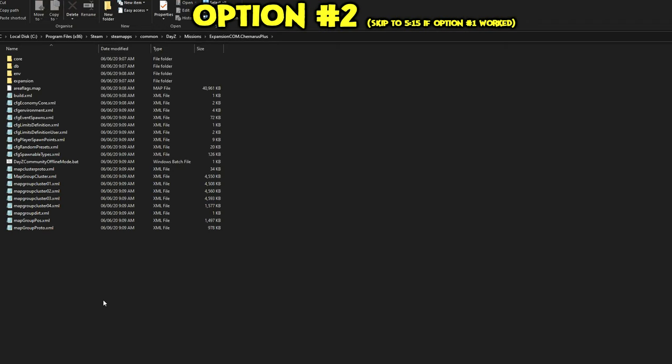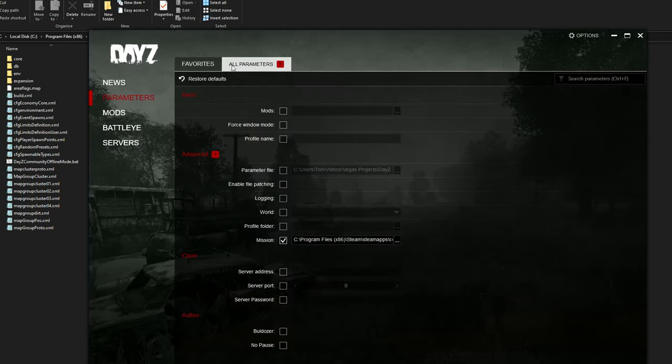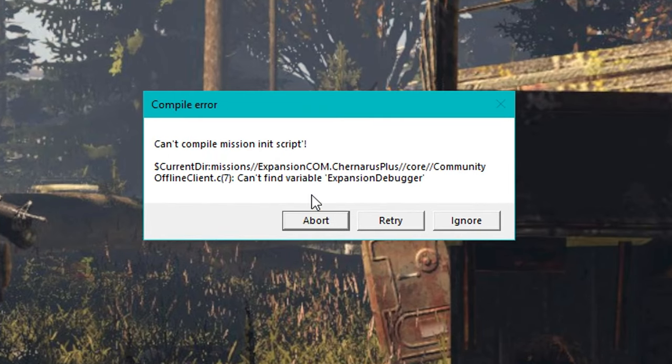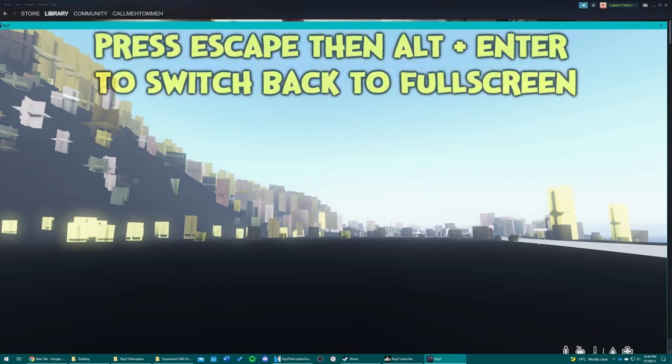Option two is arguably the worst option and should only be used if option one doesn't work. What you want to do is simply force windowed mode from your DayZ launcher — go to parameters and click force windowed mode. It will launch the game in a little window. After it's launched, simply wait for the error to pop up, tab out and click through the compile error — click where it says abort. Even though the mouse disappears, tab back in and wait for it to load.